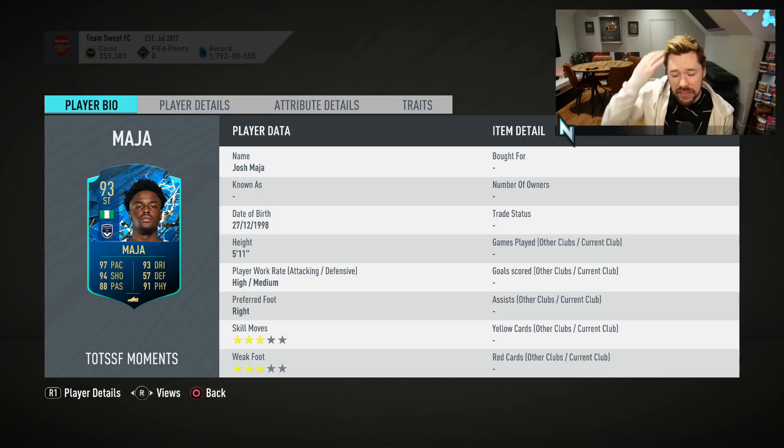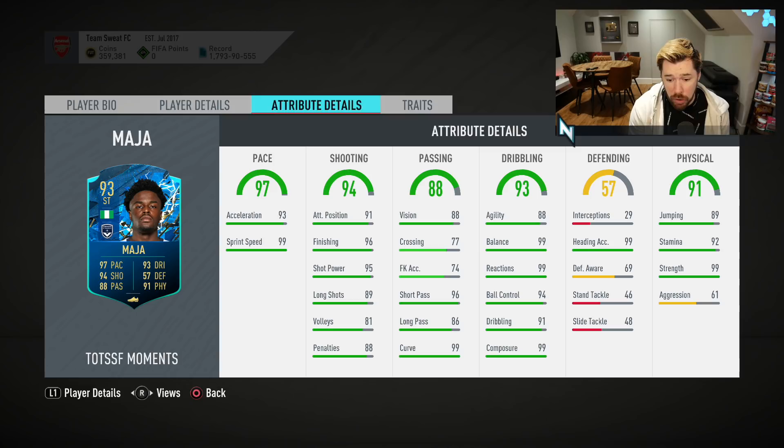The first downside to this card — already we've got three downsides, and that makes me feel like this might be a really cheap card. Two segments on him. Three star, three star — doesn't fit the meta. His nation and his club make him extremely difficult to link. And he has zero traits.